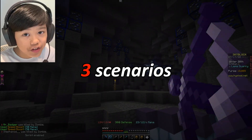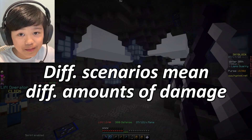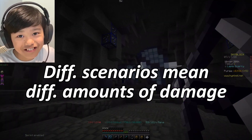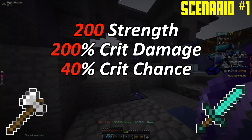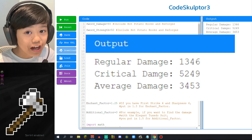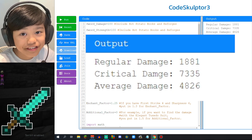I'll be using three scenarios because different scenarios lead to different amounts of damage. Sometimes one sword will be better than another in one scenario, but the other sword will be better in another scenario. Scenario 1: 200 Strength, 200% Crit Damage, 40% Crit Chance, Combat Level 15, and Shark Reforge. The Raider's Axe does 3,453 damage. Now let's see how much the Aspects of the End does — it does 4,826 damage.